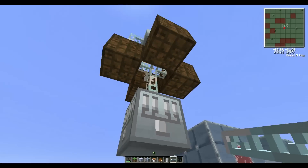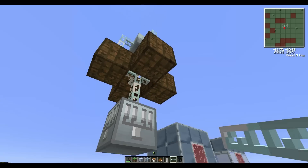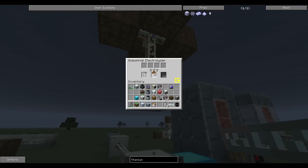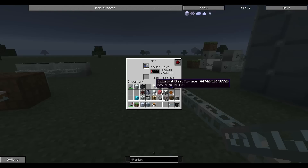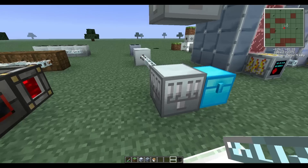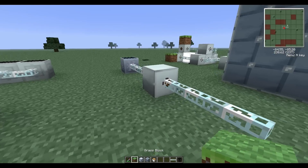Since BAT boxes only contain a maximum of 40,000 EU, using 4 BAT boxes to supply the necessary 128 EU is not recommended. This specific reaction requires 256,000 EU. Should you not have a constant supply of 128 EU per tick, the industrial electrolyzer will stall, saying insufficient energy. Simply disconnect the power supply and wait until the appropriate amount of EU stores up.